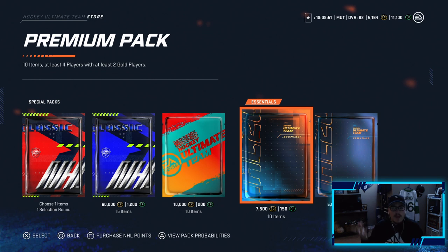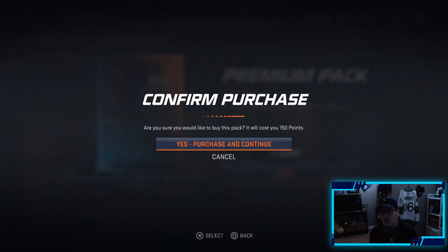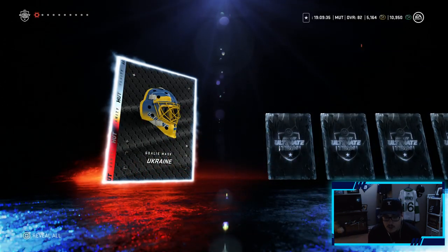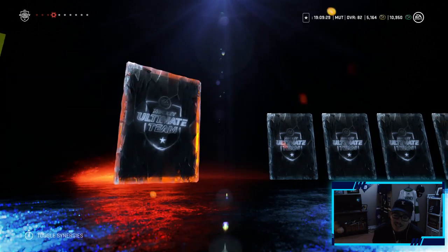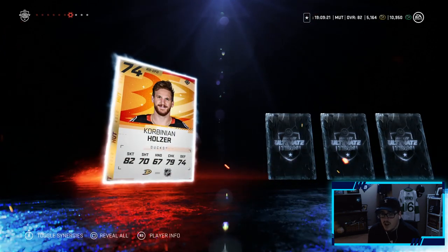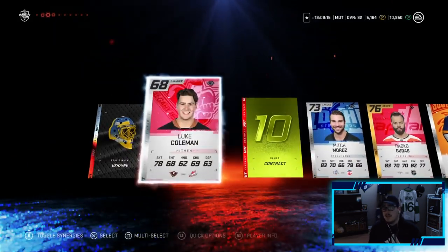I just figured out that somehow my webcam was messing up, so I don't know if there's even going to be a webcam for the packs. Maybe I fixed it now, but it was very laggy. There will be a webcam for maybe this pack or the games — still got to fix it. We get a Ukraine helmet, Luke Coleman — can we get anything to help better the team? So far these packs were good. Last pack: Racco, Sound Tigers Jersey, Cabrini and Holzer will not make the team. That's it for the packs, but we can't complain. Now it is time to upgrade the team.